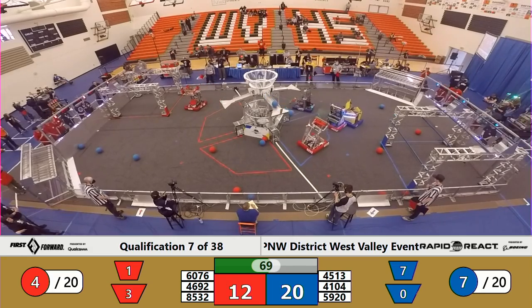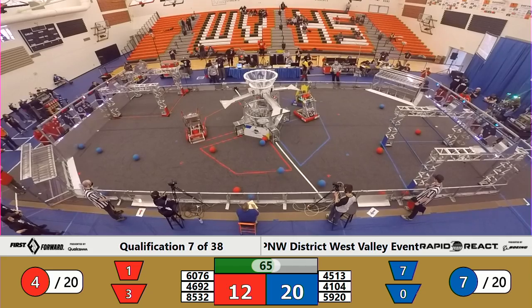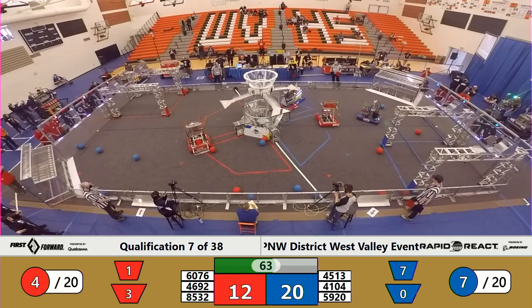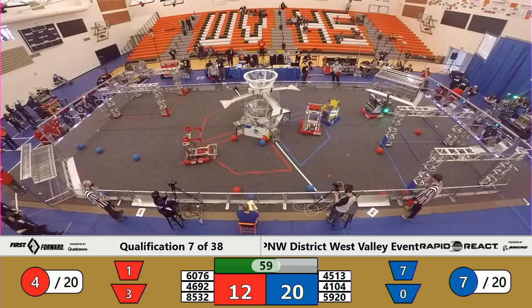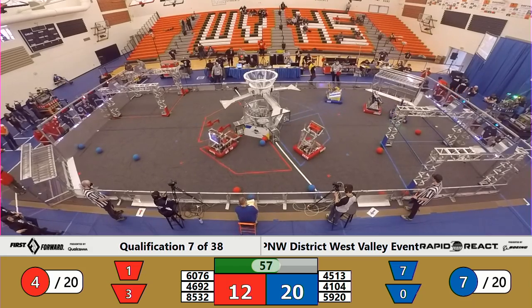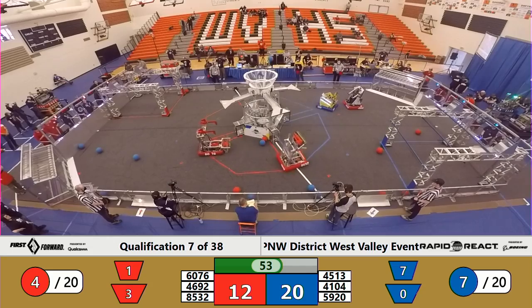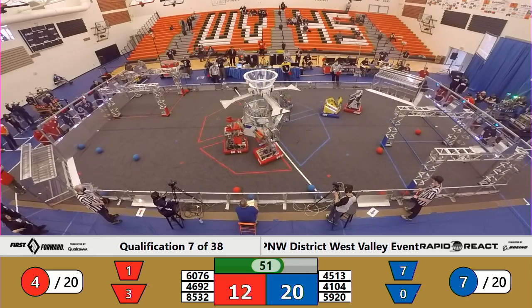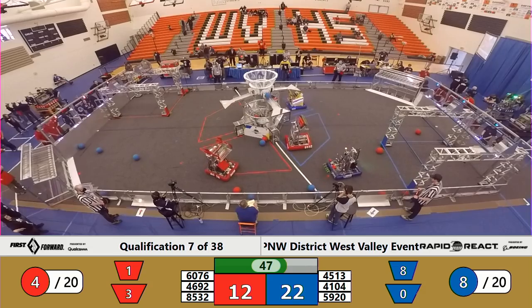For the Blue Alliance, it's Circuit Breakers all over the field scoring — they've got 7 cargo now total. Blue Alliance leads 20-12 with a minute left in our match. 60-76 moving in for the Red Alliance; they've got 1 cargo as they're lining it up. 45-13. Circuit Breakers put 2 more cargo into the upper hub for the Blue Alliance.